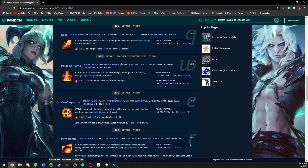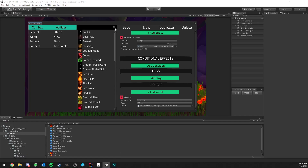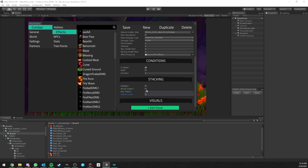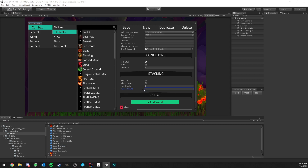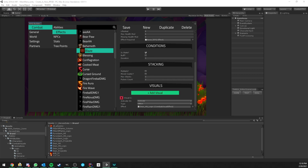The third ability is a target ability applying a DoT that spreads to nearby units. We create a new effect called Conflagration, assign the icon. It's a Damage Over Time dealing 80 magical damage to health, 5 seconds duration, 5 pulses, stacking once. It also plays the Sear Hit Logic effect. I'll also verify the Blaze stacking is set correctly.